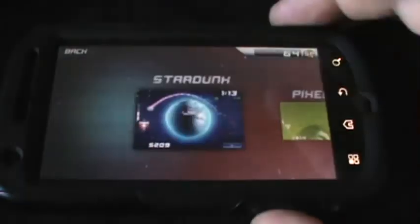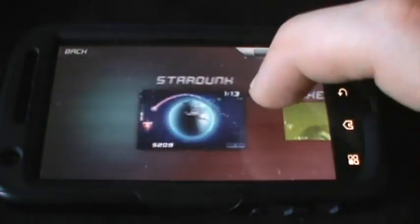You can also change that trippy cool background, which is the theme, and how you do that is by progressing in the game and unlocking them.